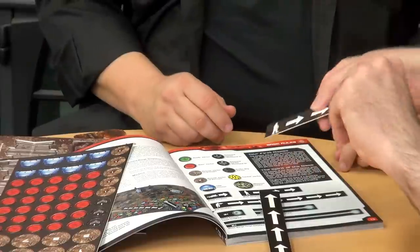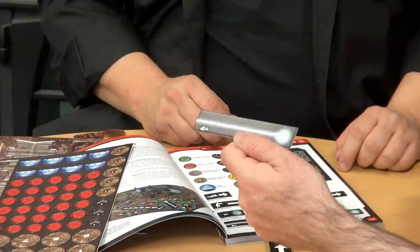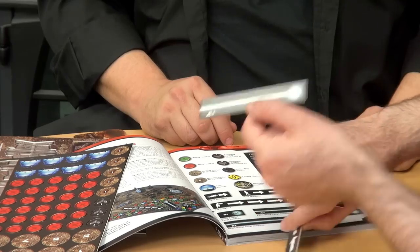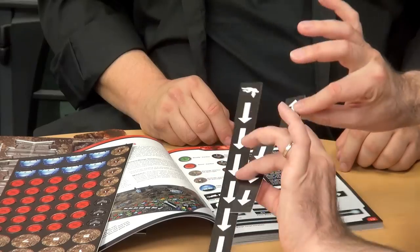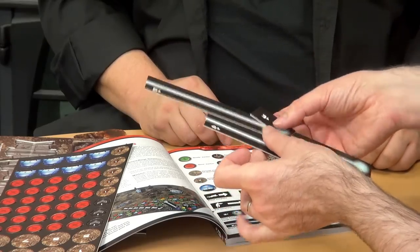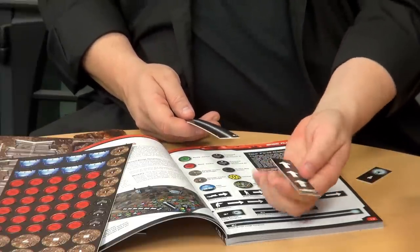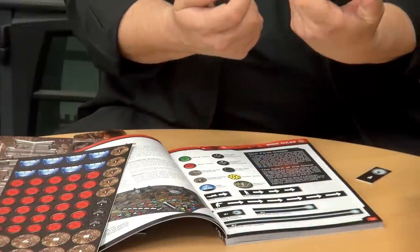After moving your model from one end to the other, you turn the template around and you have a range template that gives you the range of the weapon, the number you need to hit at medium range, short range, or close combat range. These templates do the movement and ranging for shooting of everything. You don't have to use them — you can use a tape measure — but they make the game go very fast. All the main move and range distances are just on these three cards.